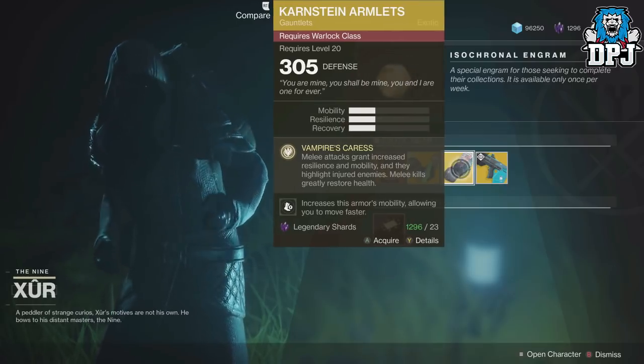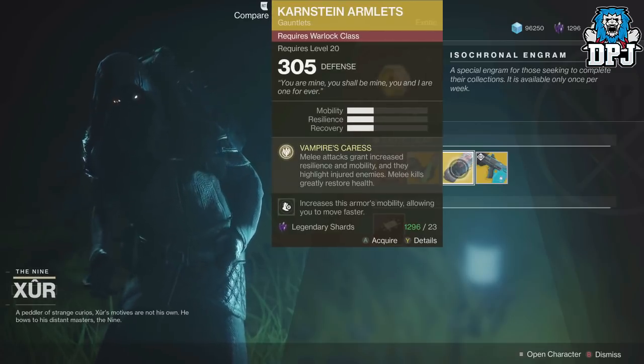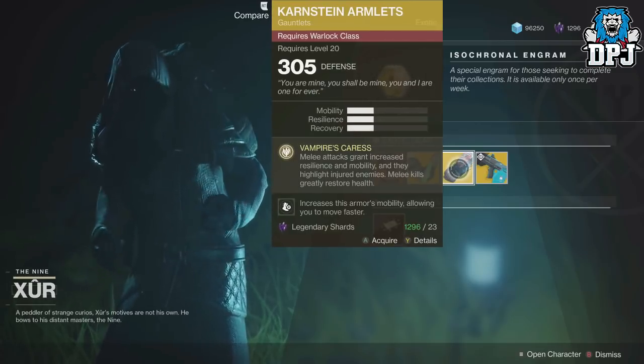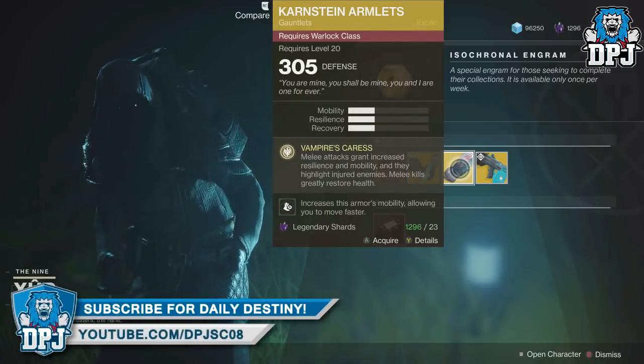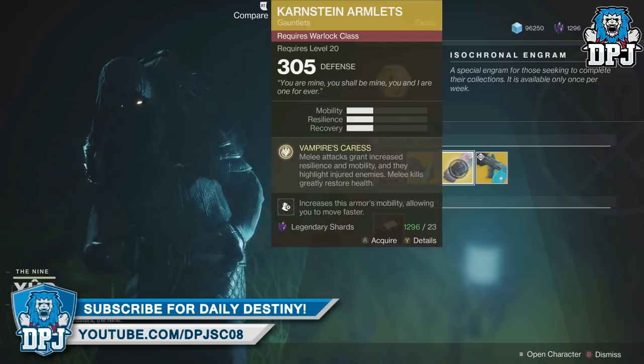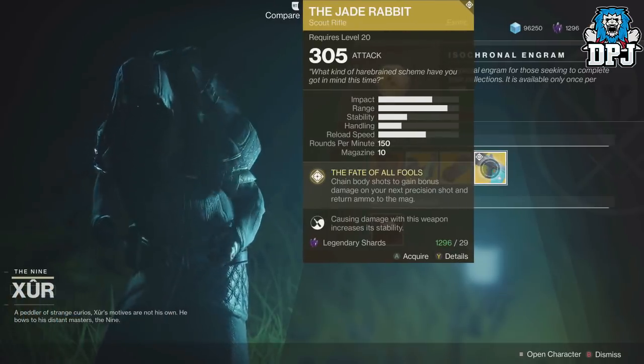Then we have the Karnstein Armlets for the Warlock, 305 defense, 23 legendary shards. Vampire's Caress - melee attacks grant increased resilience and mobility, highlight injured enemies, and melee kills greatly restore health.